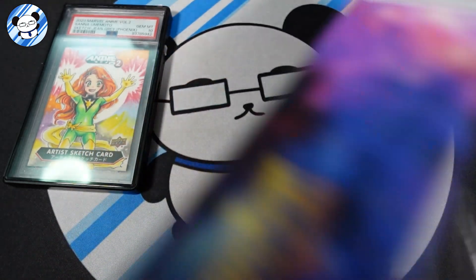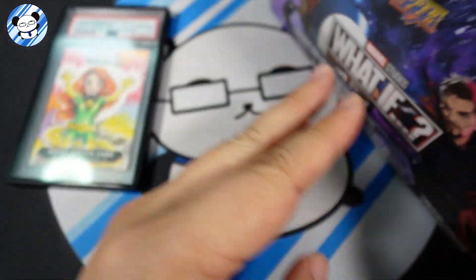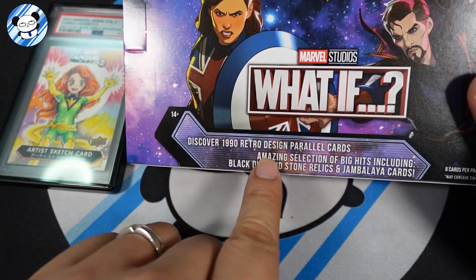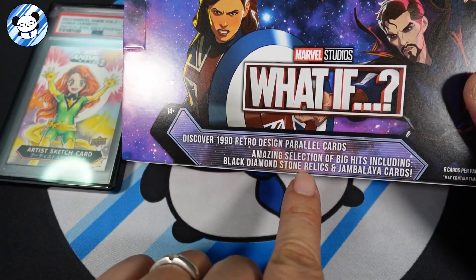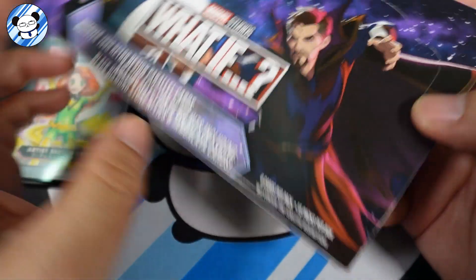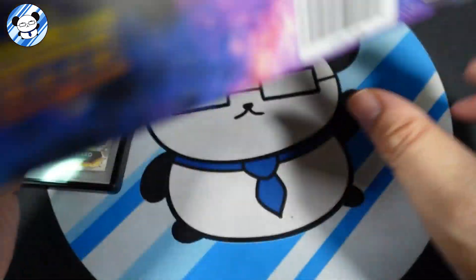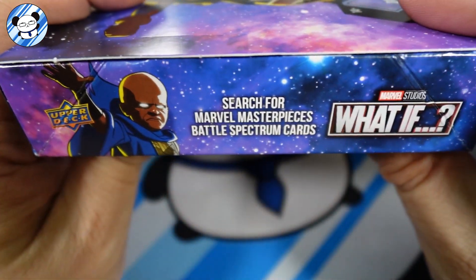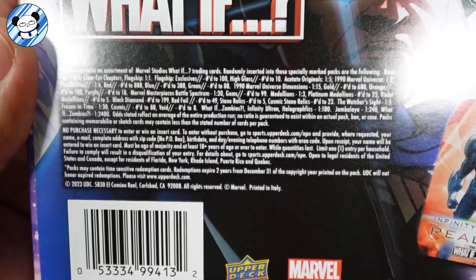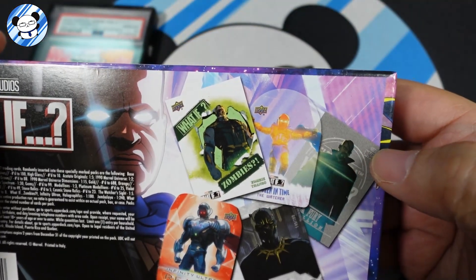We have opened this before — this is my second box. I actually like this, though I'm not sure the popularity is very high. You do get retro design parallel cards, jambalaya black diamond stone relics, 6 cards per pack, 15 packs per box, and hologram lenticular cards.